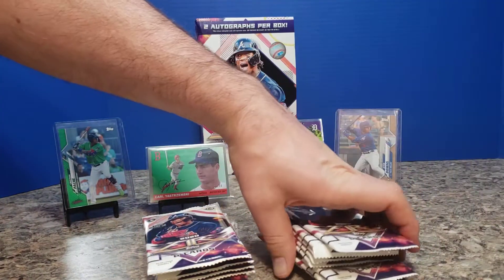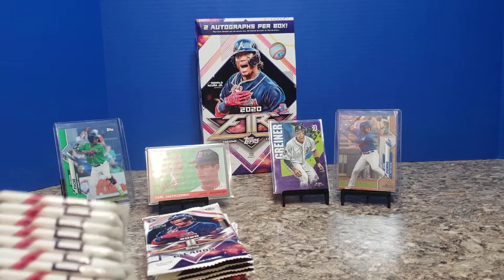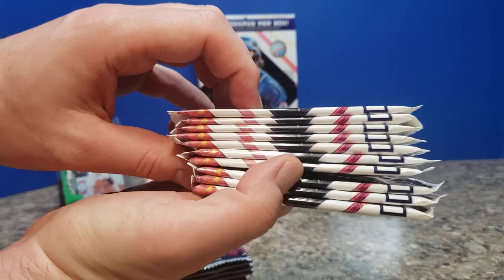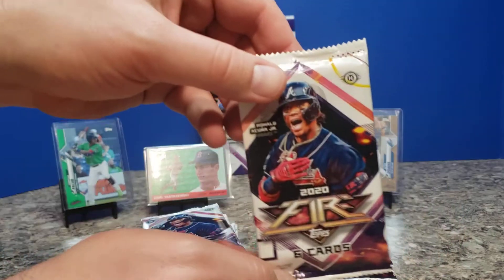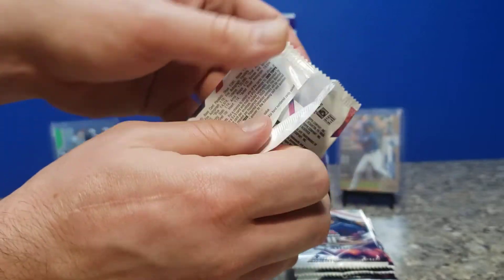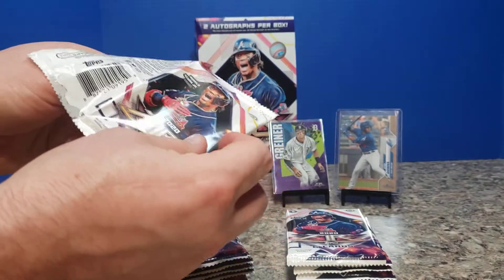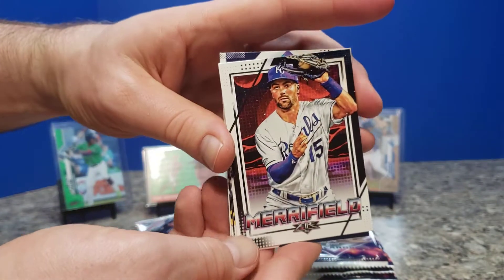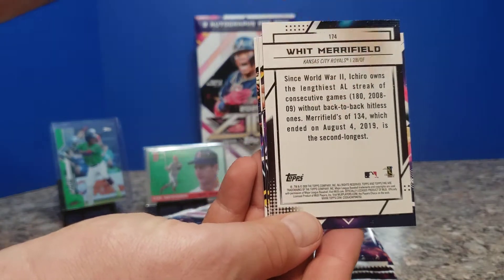Let's do what we normally do with various Panini products — if there's anything that strikes us as being an RPA or something like that. Let's see if Acuna here will give us good luck. We're looking for Acuna for our PC, and then any of the big guys: Lewis, Robert, Trout — you know who they are.